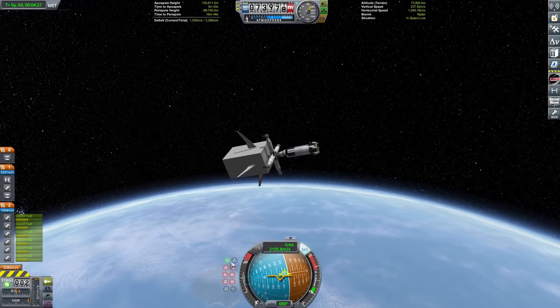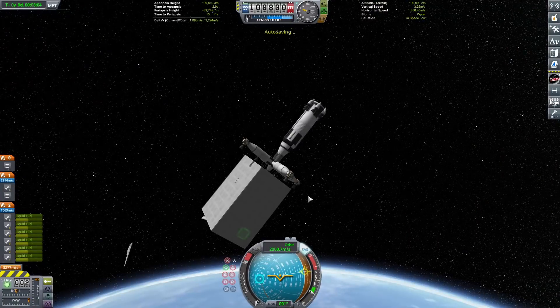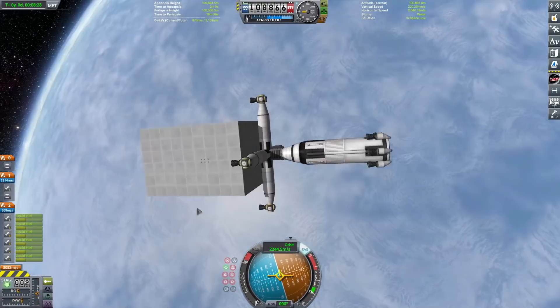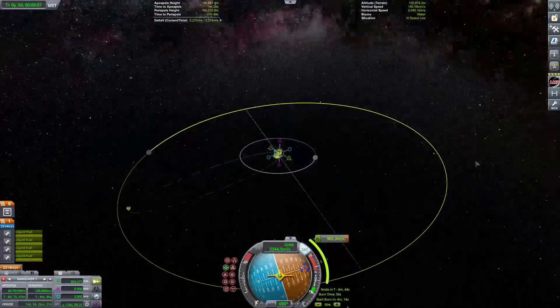We're through in space now basically - we can get ourselves into orbit. We're going to stage away those wings. One wing decided it wanted to kind of hang out, so we just have to get it - there it goes. Bye-bye, wing. Get ourselves into orbit with that stage, and then we'll stage that away and we have our sky crane which is going to do the rest of the burning.